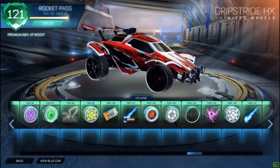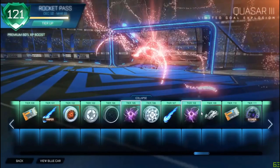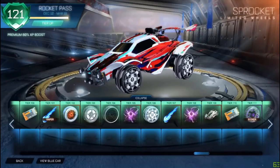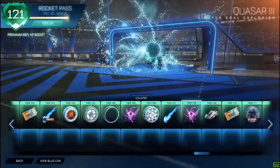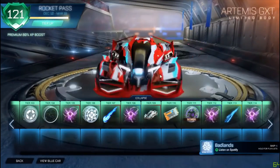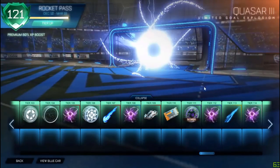And then we got the gray grip stride HX. If the gray inverted is this bright, I want to get a white inverted so bad - that would look so cool. Crimson quasar - sick. I'm so hyped about this update. Titanium white sprockets - nothing crazy, pretty cool. Crimson super magna bolt - looks sick. 230 people watching right now. Sky blue quasar. Crimson Artemis - that looks awesome. I'm probably going to sell most of these items to make back some of my keys, but some of these items I will probably end up keeping - they're just too cool to sell.